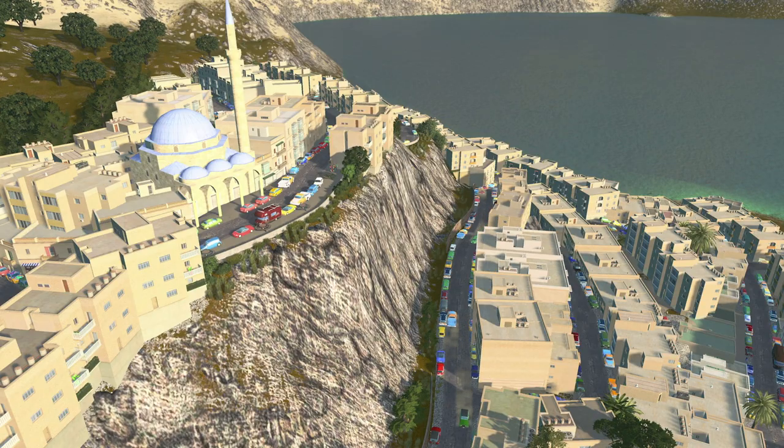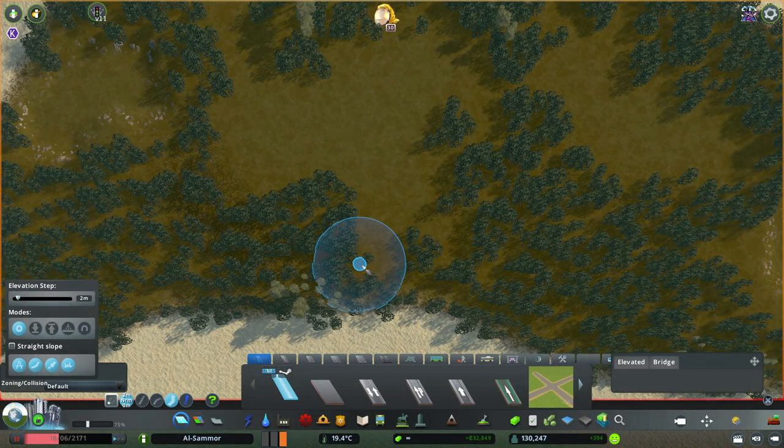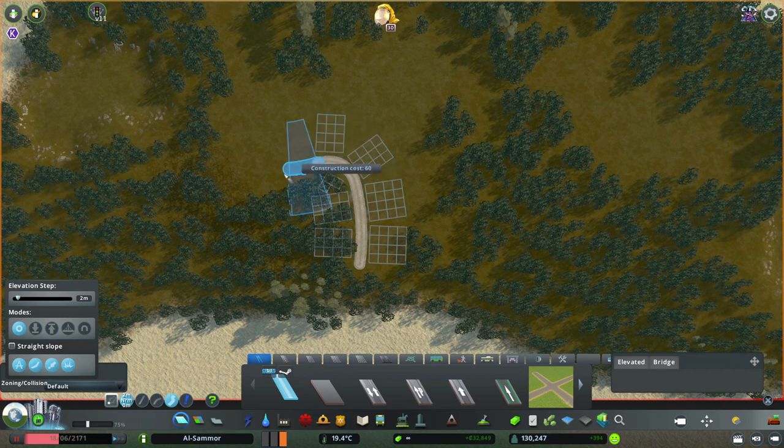Of course, avoiding cliffs and really steep areas. You might also want to try building around or following the shape of the side of a forest area. Instead of bulldozing and putting a road straight through it, it just creates a nice realistic-looking road.